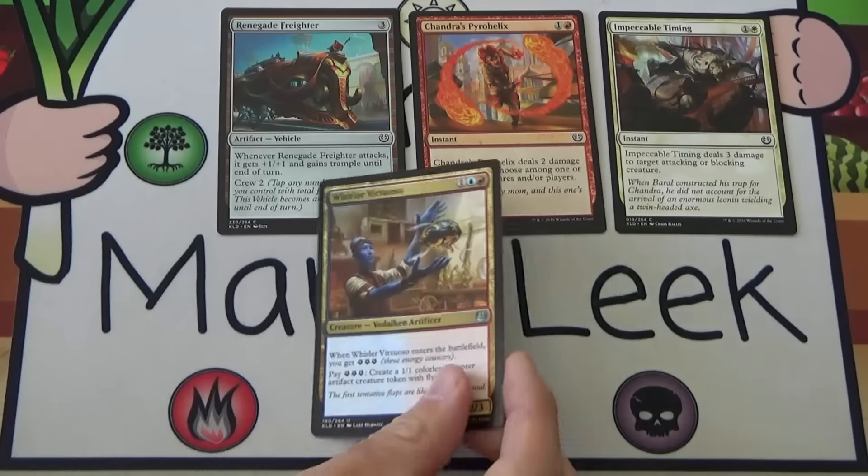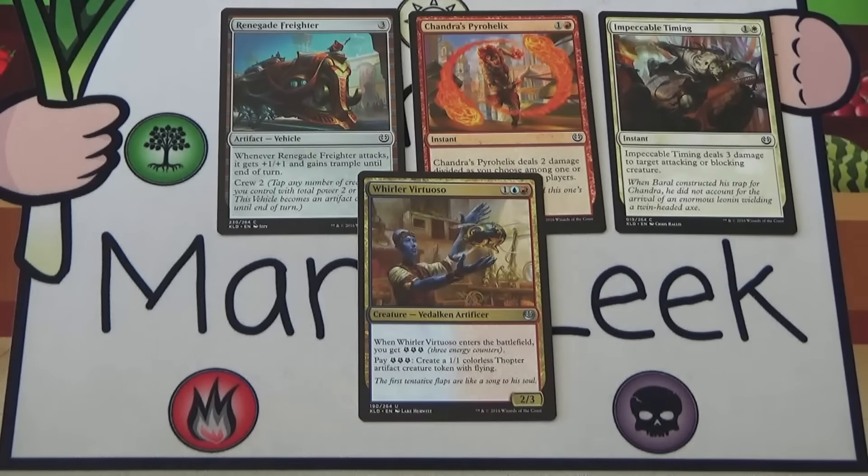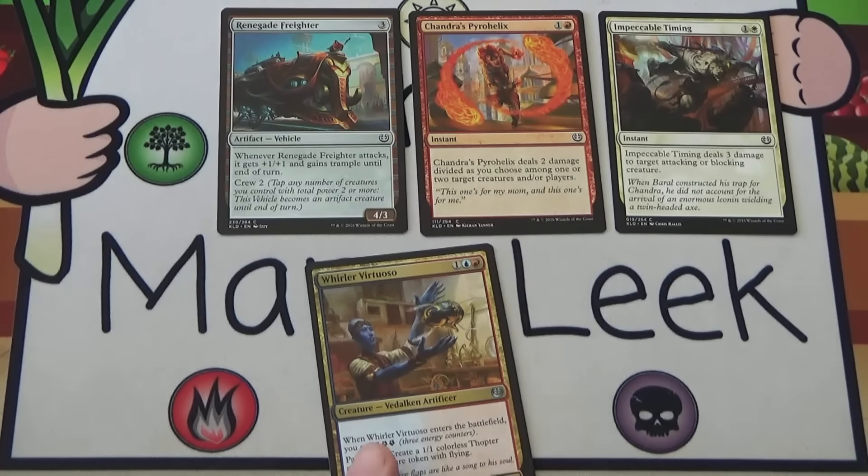Our first uncommon is Whirler Virtuoso. Whirler Virtuoso is 1 blue-red for a creature Vidalcan Artificer — a 2/3. When it enters the battlefield you get 3 energy. Pay 3 energy to create a 1/1 colorless Thopter artifact creature token with flying. Very solid card. I don't know that I'd ever first pick it — I don't want to commit myself to blue-red right out of the gate with pack 1, pick 1. If I was in blue and thinking about red, I'd probably take it. And if I'm in blue-red in pack 2 or pack 3, I'm snatching this. It's a really good card; I just don't think I'd ever first pick it.